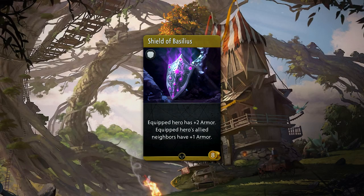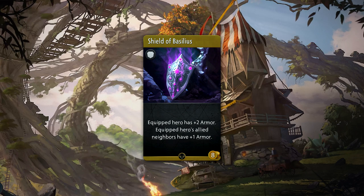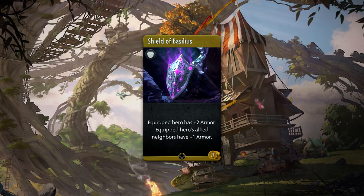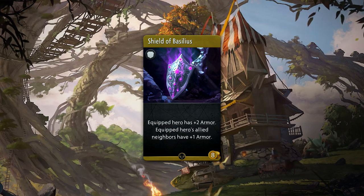Shield of Basilius is an 8 gold common armor that gives plus 2 armor for the equipped hero. It also provides their allied neighbors with plus 1 armor, which is Farvan's passive in item form.